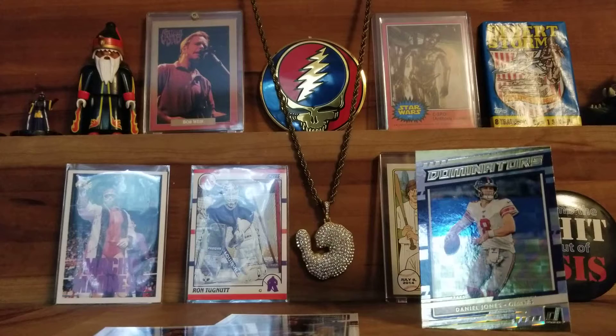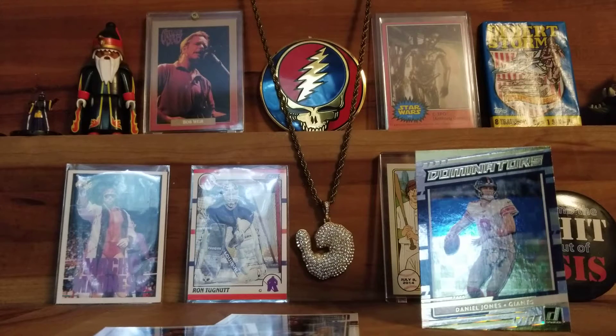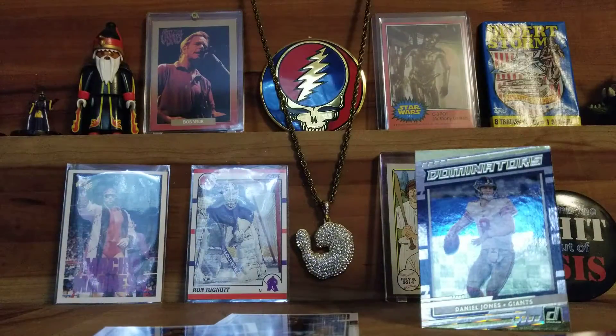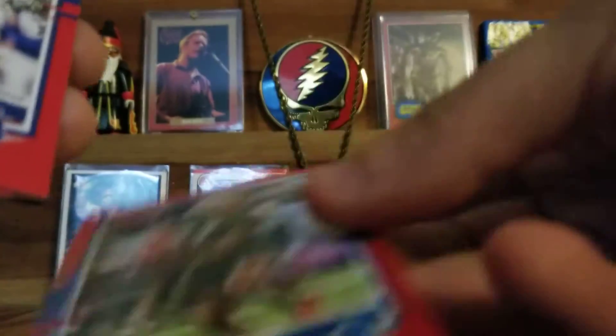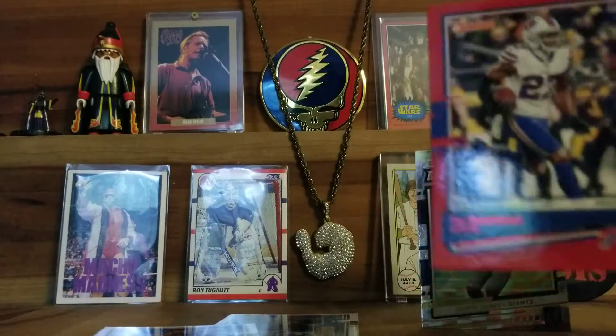Second pack — holy shit, don't know why this one's not open. All right, we're just gonna get rid of all the base — no one really gives a shit about that base. When it comes to cards, it is not all about that base. Quintus something rookie, Peyton Manning Red Press Proof, Trevarius White Red Press Proof.